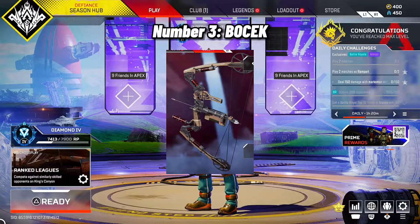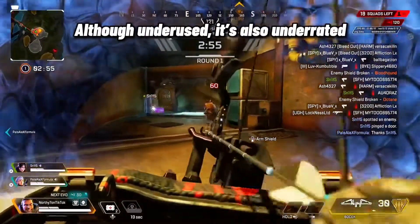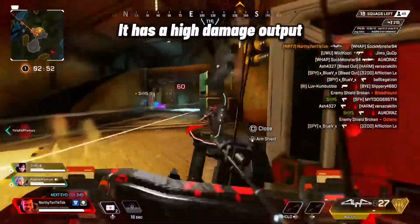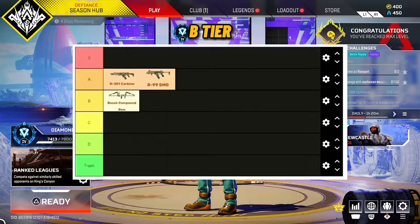Number 3: Bocek. Although underused, it's also underrated. It has a high damage output with the pullback or quick-fire motion. B Tier.